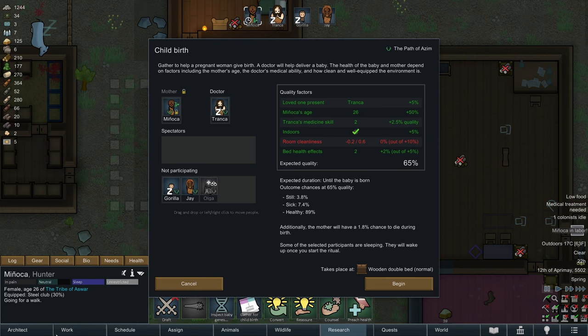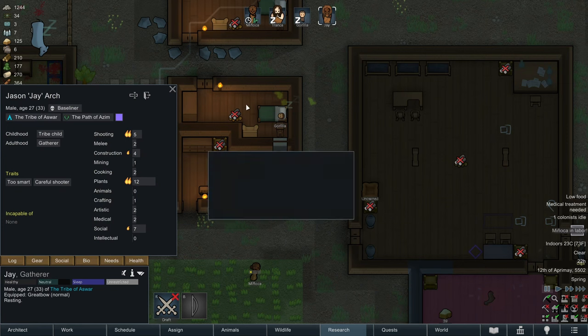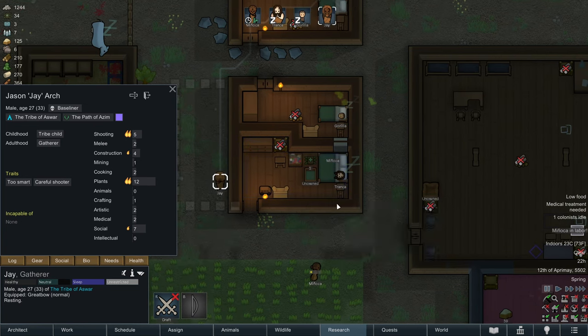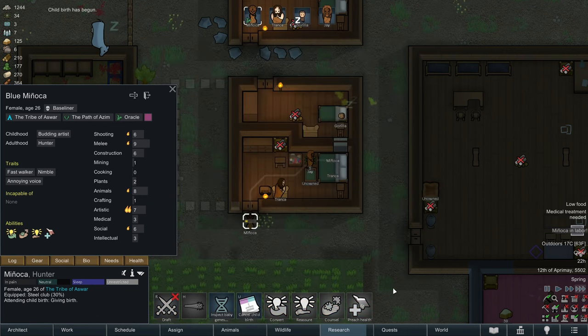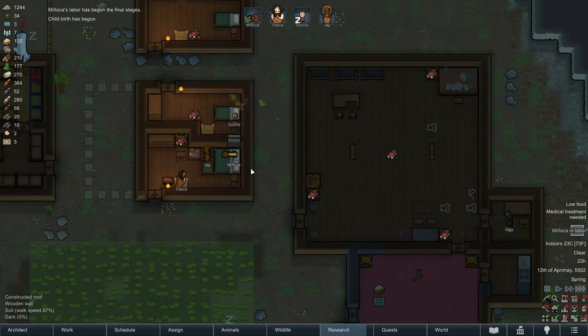Who's going to be our doctor? We need to see who's the best doctor in the colony. Tranka has a medical skill of two, and Jay has a medical skill of two as well. We'll have Jay do it since Tranka is the father - the father can be kind of emotional support while Jay is the professional support. So Manyaka, we're going to get ready for childbirth. Our doctor is going to be Jay. Tranka is going to be there for the childbirth - I think that's important. Room cleanliness should be fine, it's pretty much clean. We're going to let Gorilla sleep though - Gorilla does not need to be here for this traumatic experience watching his brother or sister be born.